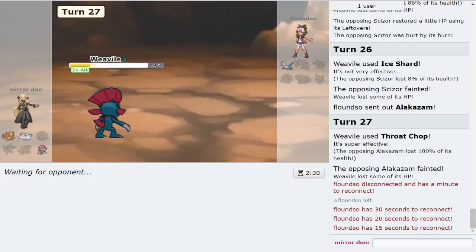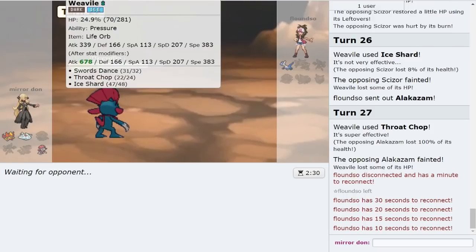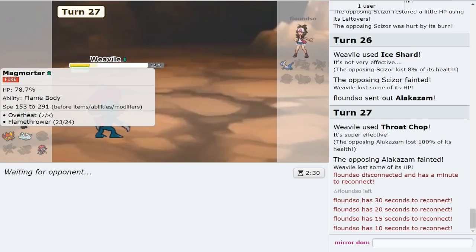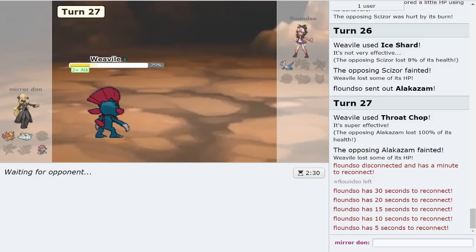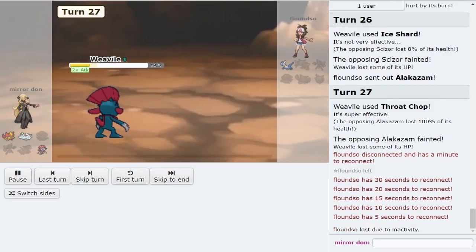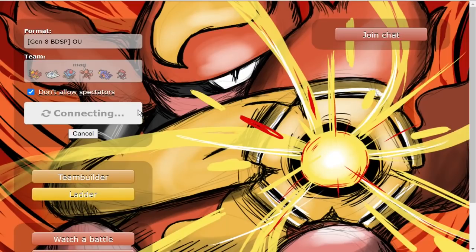Basically, Scizor couldn't knock me out with anything. At that point, even if they were Sash-Zam, Sash-Zam doesn't even knock out Magmortar for one. And Overheat picks up a KO on Latios, Alakazam, and Scizor. So even if they were Sash-Zam, I thought I would be pretty good there. Good first game to start off.